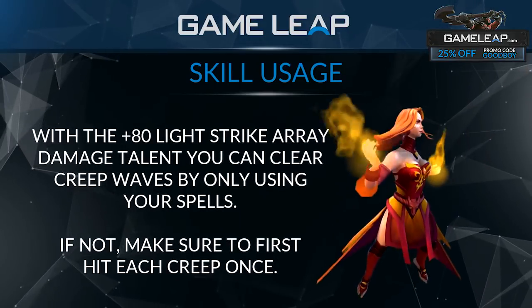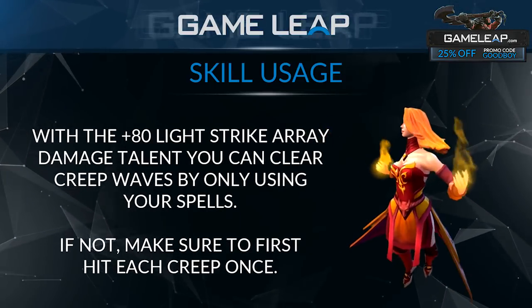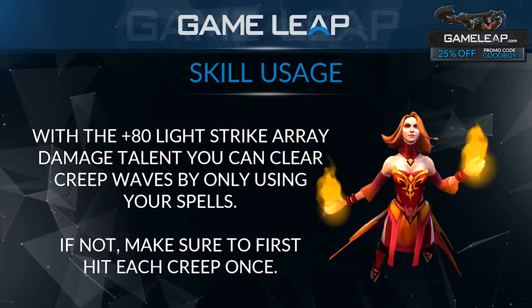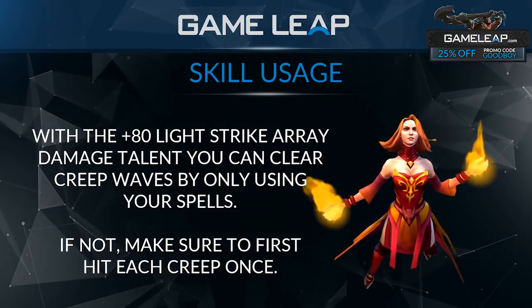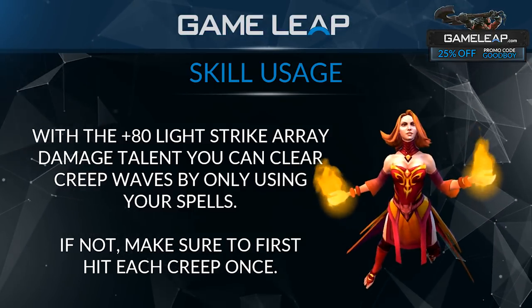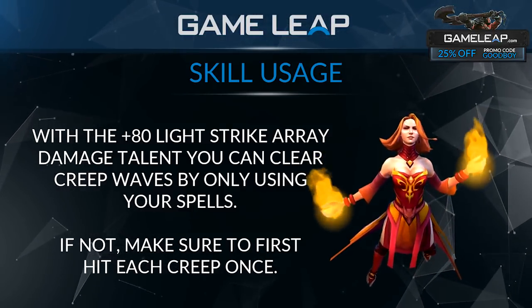For Dragon Slave and Light Strike Array in combination to farm a creep wave — if they're both level 4 and you did not get the plus 80 talent, make sure you hit each creep once first, then cast them both together to take out the creep wave. If you did get the plus 80 talent, they both together will just kill the creep wave.